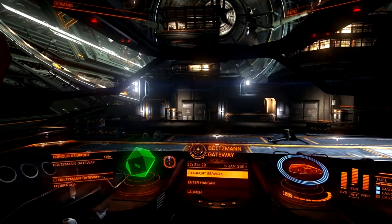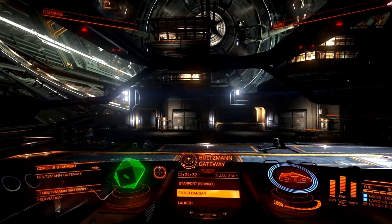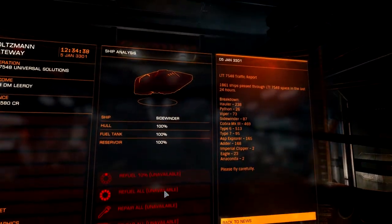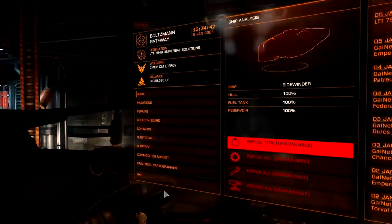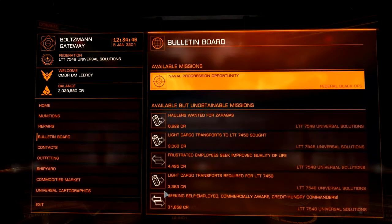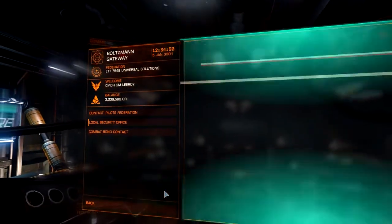We're going to go straight into Starport Services. Actually, there's a quick way of doing this — before you do this, let us enter the hangar first. That way you have access to your menu. You can read the traffic report, Galnet news, look at repairs, munitions, check the bulletin board, naval progression. Go into your contacts tab where you pay your bounties.